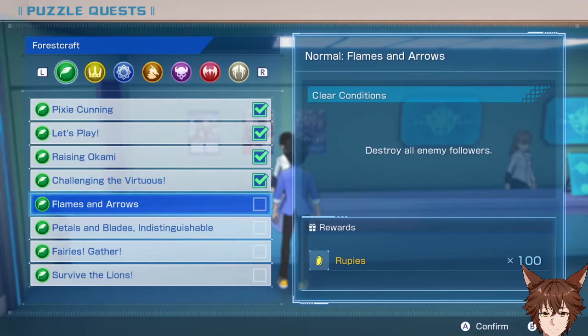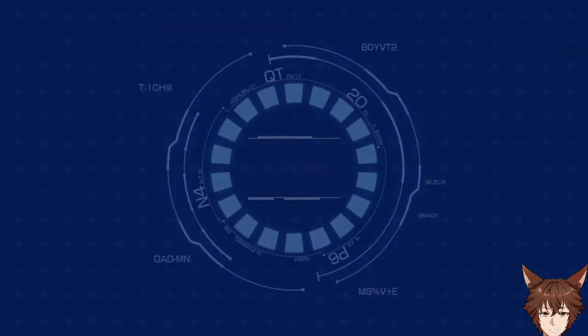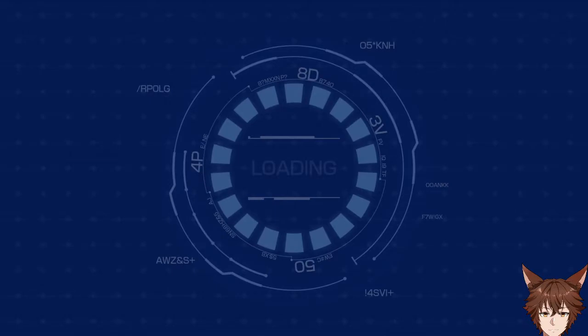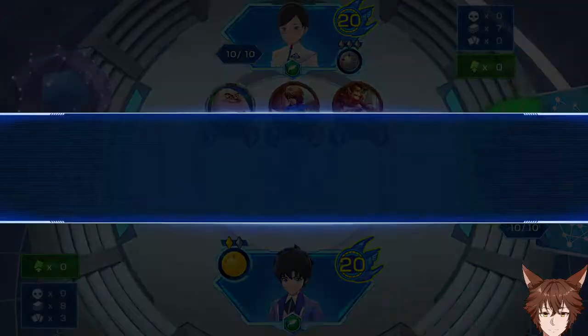Hello everyone and welcome back for the puzzles unlocked in Chapter 5 with Darkness Evolved. These puzzles are the second set for forest, because who doesn't love forest puzzles? I know I sure do. Now let's get going.